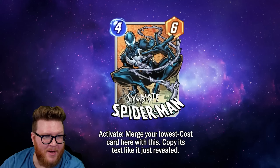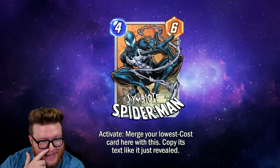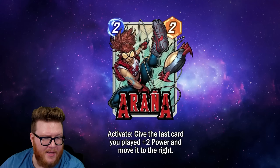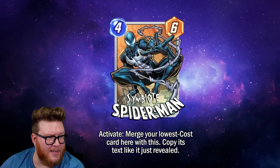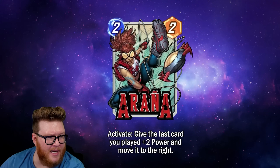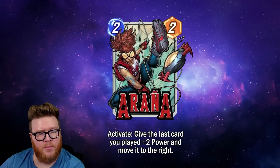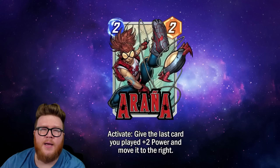Number four is Araña — I think this is actually crazy good, it's really hard to put this fourth, but they're all just so strong. Number five is Symbiote Spider-Man, which I also think has a lot of potential. All of these seem pretty darn strong to me. I'm curious how you guys would rank these, how they're going to work, and how Activate works — share your thoughts in the comments below. Thanks for watching, and until next time — game on!